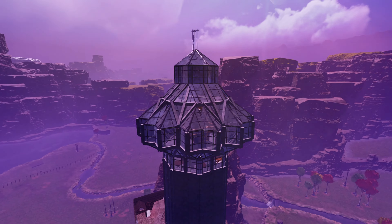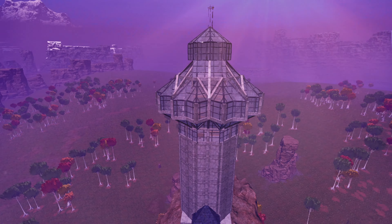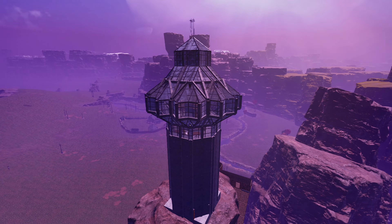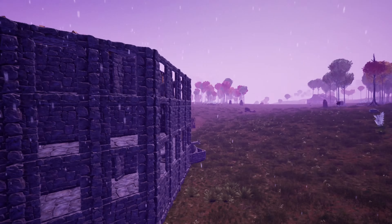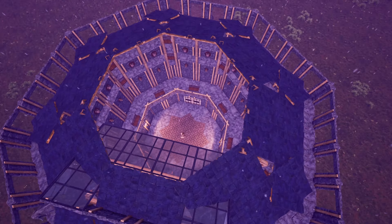Time to unleash your inner architect with the perfect octagon trick. Who needs straight lines when you can build circles with octagons? Get creative, build grand designs, and turn Icarus into your personal canvas. And speaking of creativity, have you seen our Grassland Coliseum Cafe in the Coliseum? It's like Starbucks, but with more Drax in the queue.